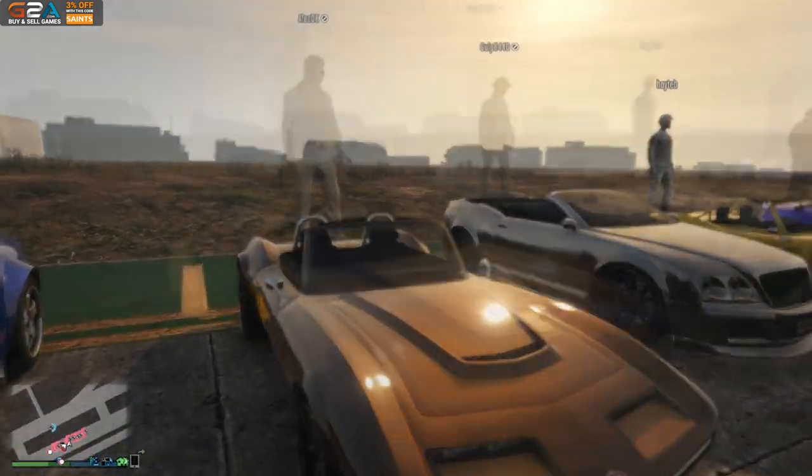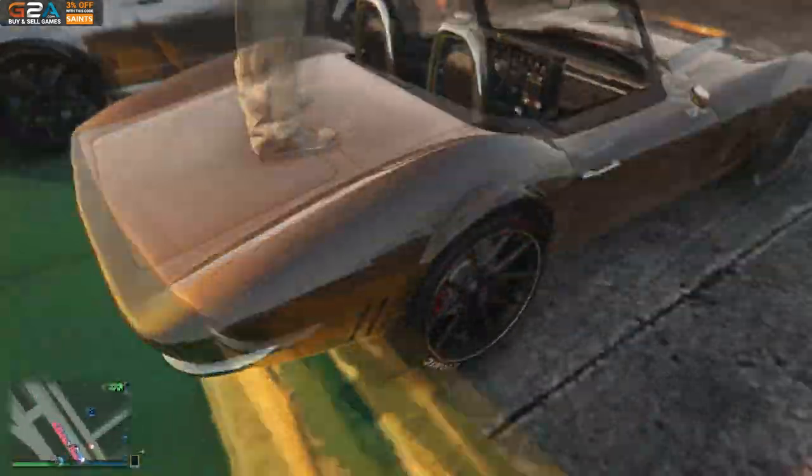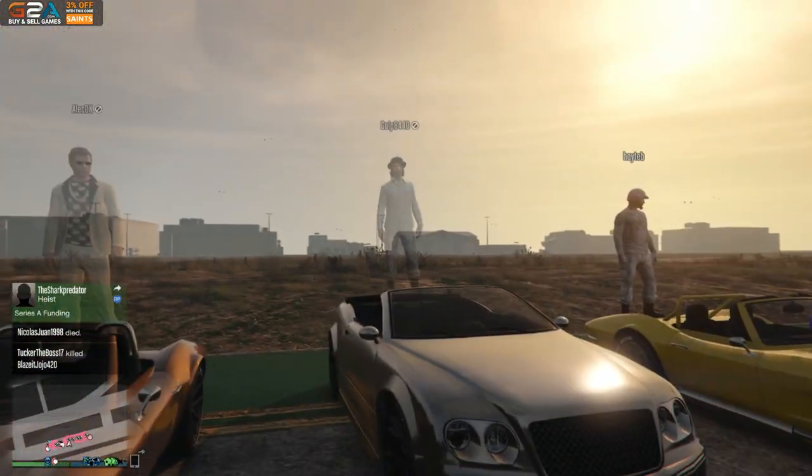Alec DK, another Cockat Classic. He's got this nice gold color with the carbon rims. Looking good. I'm trying to get through these before the sun gets too far down, so let's go.